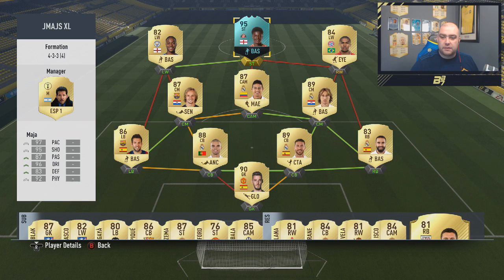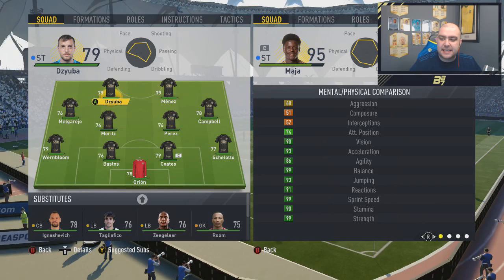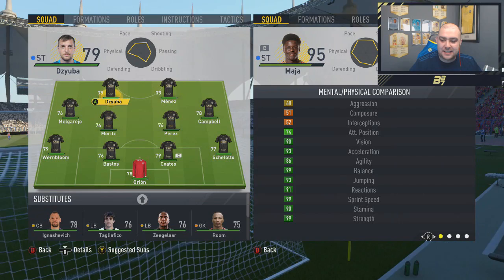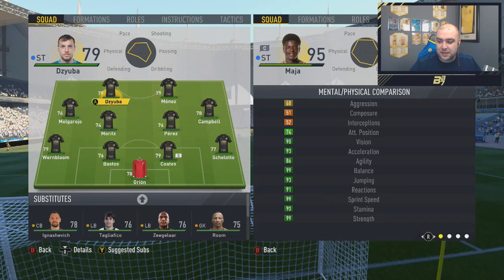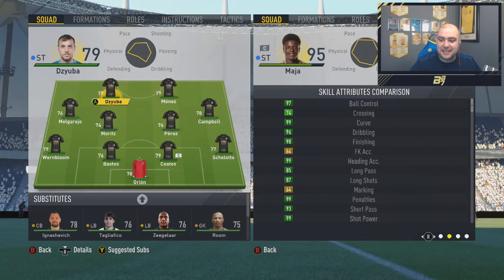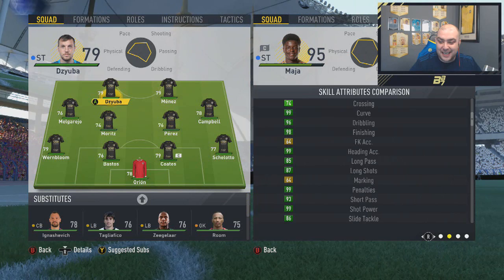He's using the same combination of Sterling and him left and right in the same pace up front — that is ridiculous. I'd hate to come up against that card. But what we're going to do is go into a game, show off his in-game stats first of all, and then maybe have a play around with his card to see how it does play. So here we are looking at his in-game stats. You start off with the mental and physical comparison: 68 aggression, 51 composure, 52 interceptions, 74 attacking position — could have been a little bit more generous. 90 vision, 93 acceleration, 86 agility, 99 balance, 93 jumping, 91 reactions, 99 sprint speed, 90 stamina, 99 strength. That card is going to be absolutely insane. And then you've got the skill attributes as well: 97 ball control, 74 crossing, 99 curve, 96 dribbling, 98 finishing, 64 free kick accuracy, 99 heading accuracy, 85 long pass, 87 long shots.